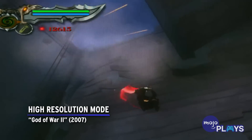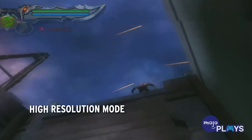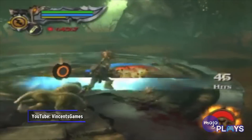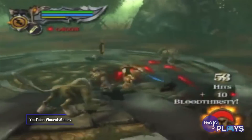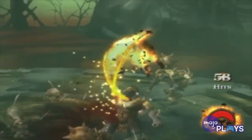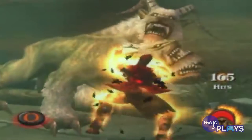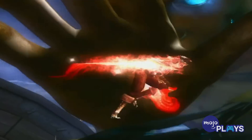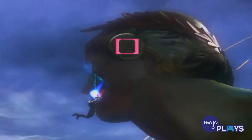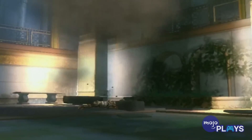High Resolution Mode, God of War 2. In God of War 2's Arena Mode, it was possible to earn a staggering 999,999 hit combo, at which point a secret URL would flash across the screen. Eventually, players dug through the site's puzzles to uncover a high resolution mode, offering a crisper way to replay.